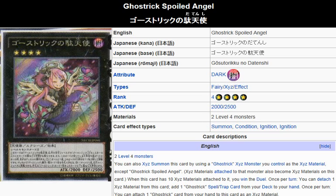Once per turn, you can detach one Exceed material from this card to add one Ghost Trick spell or trap card from your deck to your hand. Once per turn, you can attach one Ghost Trick card from your hand to this card as an Exceed material.